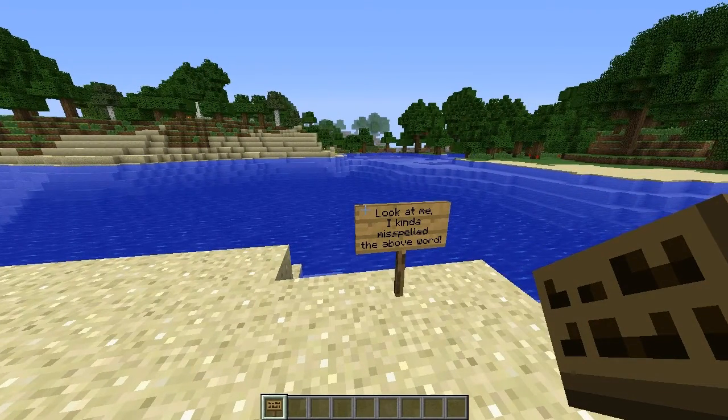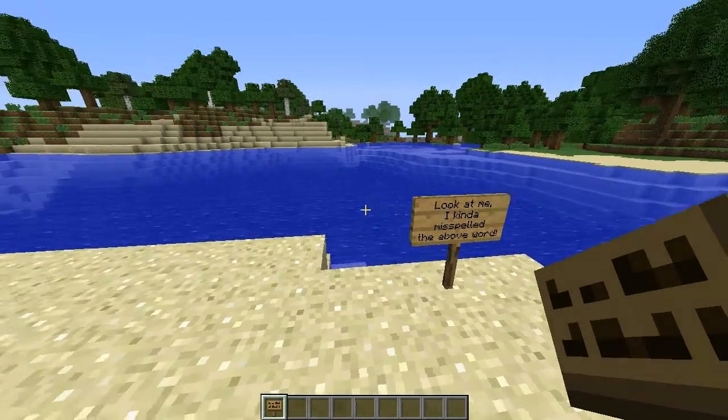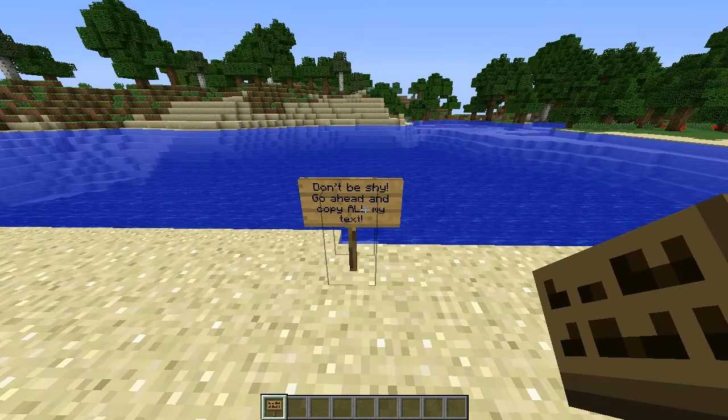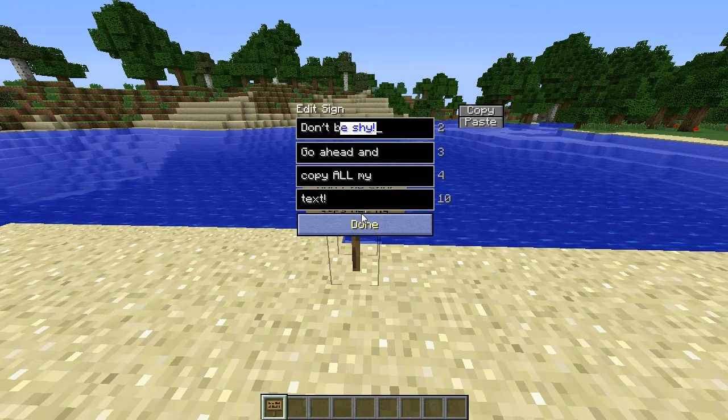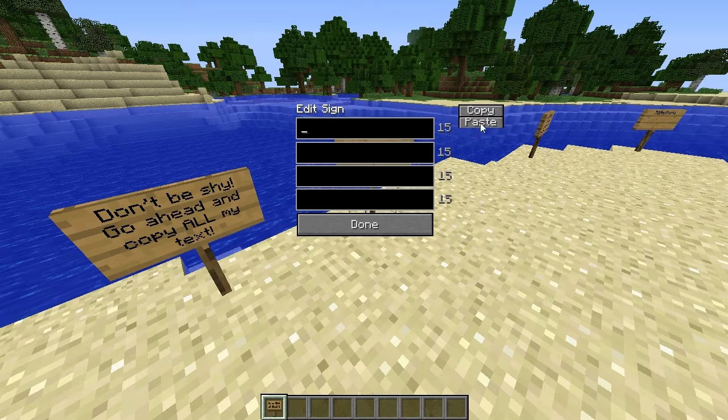Also, regarding multiplayer, some servers do not allow you to edit already placed signs. So you can instead copy and paste text from one sign to another. This is one of the other features. You can either copy a line with Ctrl-C and Ctrl-V, or you can copy and paste the whole sign by pressing the Home key. Copy, then when you place a sign, you can just come here and paste. As simple as that.